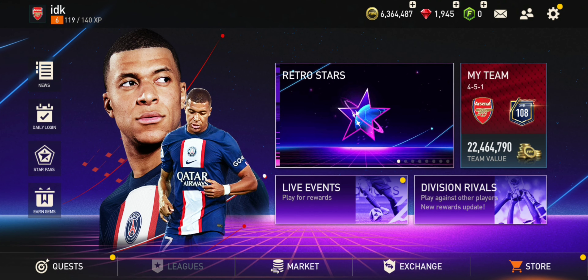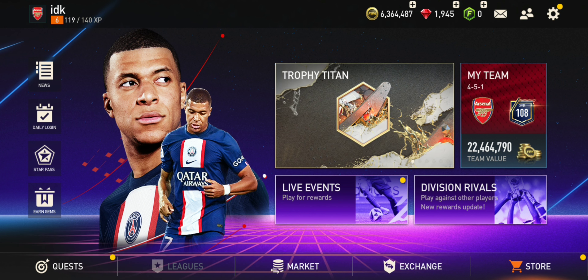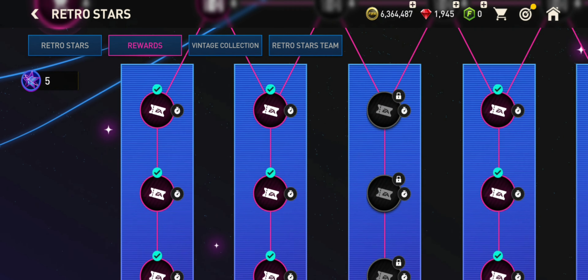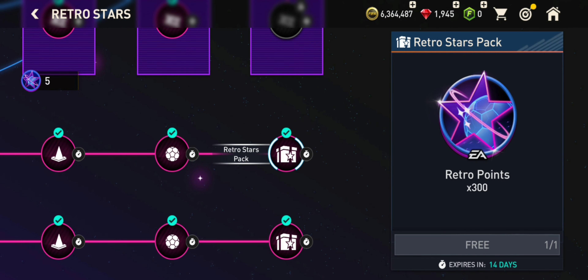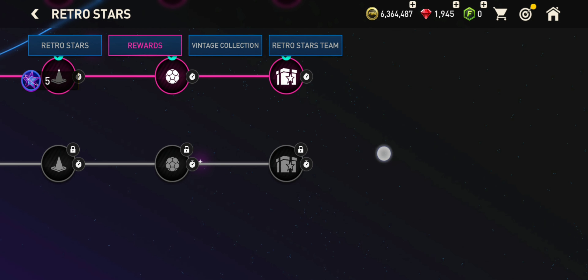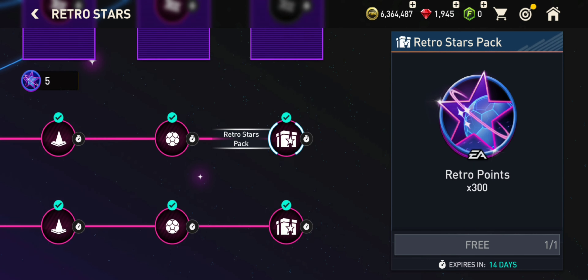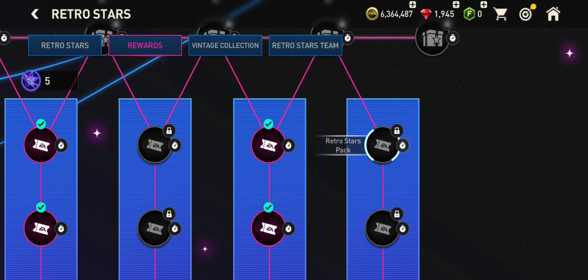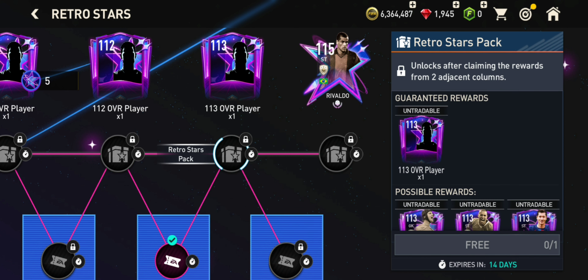Hello everyone. I want to tell you something that you maybe did not see or notice. If you go into Retro Stars and then into Rewards, you can see that you have 300, 500, and 700 tokens, which is enough to complete this right here — to get 115 cards for free and those up there.